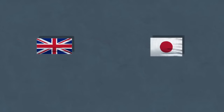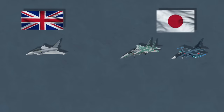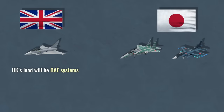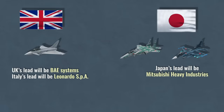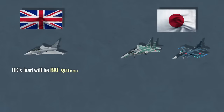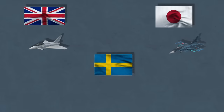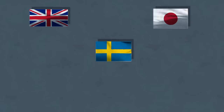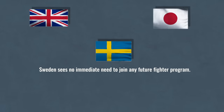For over a decade, both the UK and Japan have been looking into what fighter jet might come next to replace their current planes around the mid-2030s. Late last year it became official — the British project, where Italy was also a partner, would merge with Japan's project. Previously there were some indications Sweden was also interested in being part of the Tempest team, but in June 2023 a Swedish military official said Sweden sees no immediate need to join any future fighter program, so for now Sweden is out of the picture.